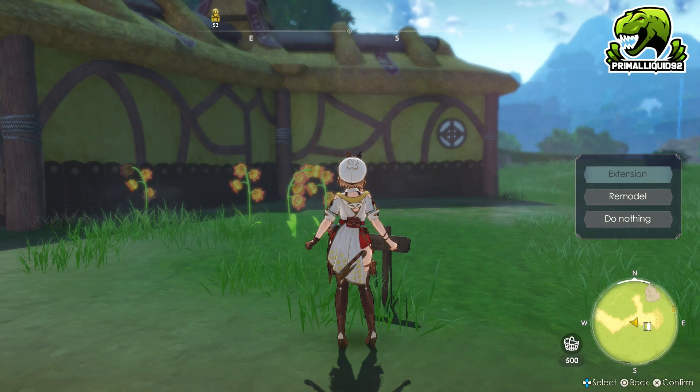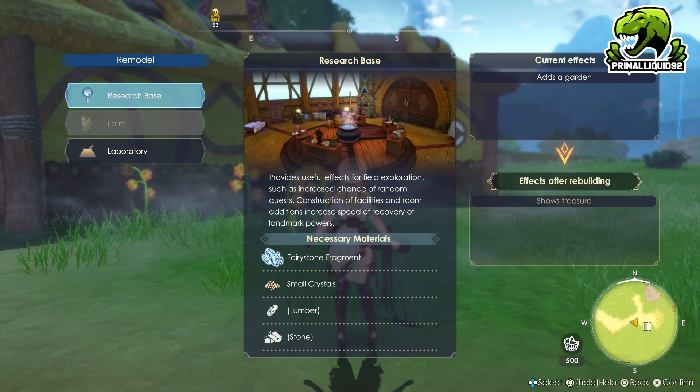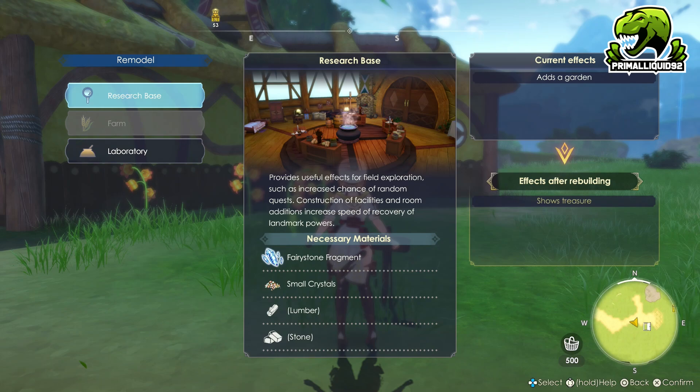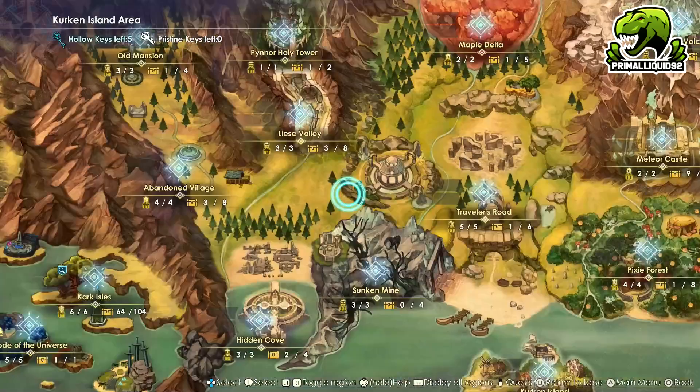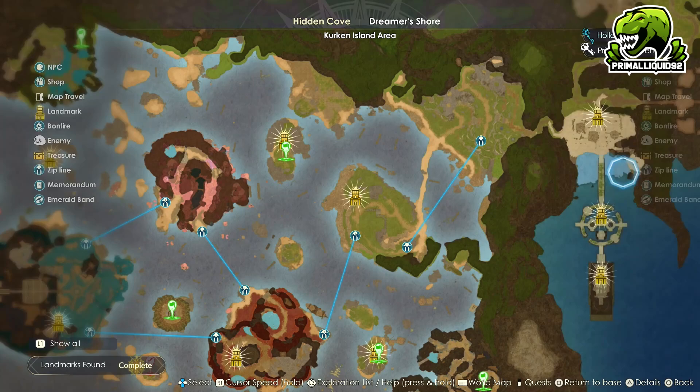We're going to talk about extensions in a minute, but first let's talk about the base forms. There are three versions of Atelier that you can create, and you are going to have at least one of those versions. When you first build an Atelier, it will start as a research base. The research base basically just shows you where treasures are on the map. If we look at the map in the Kark Isle area, there are 104 treasure chests spread across the region.